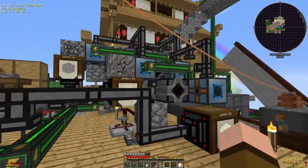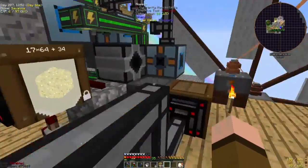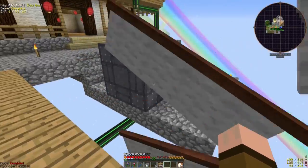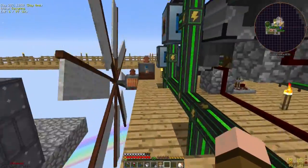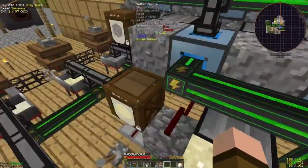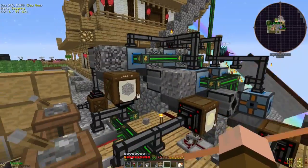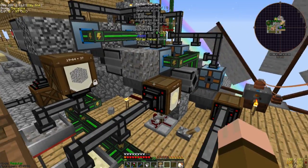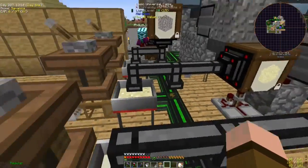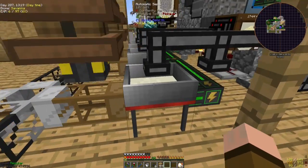A lot has changed between episodes. Axios set up a big reactor and has a lot of power, and everything is hooked up to that power, so we don't have any power problems anymore. This is the system for the gravel - the stone breaking system which processes gravel, sand, and dust and will be automatically sorted.